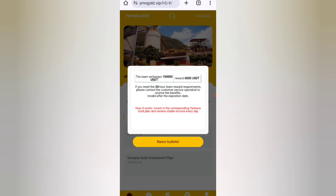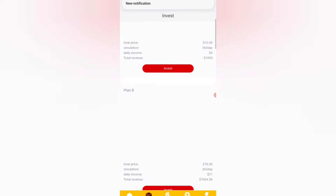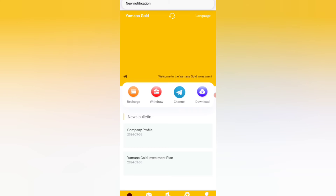Based on your investment amount you will get commission accordingly. You can see all details about the investment options and VIP levels. Now I will tell you how to recharge — click on the home button, then click on the recharge option.